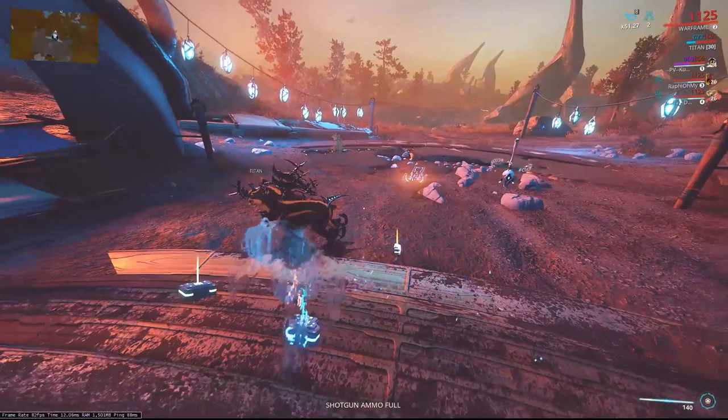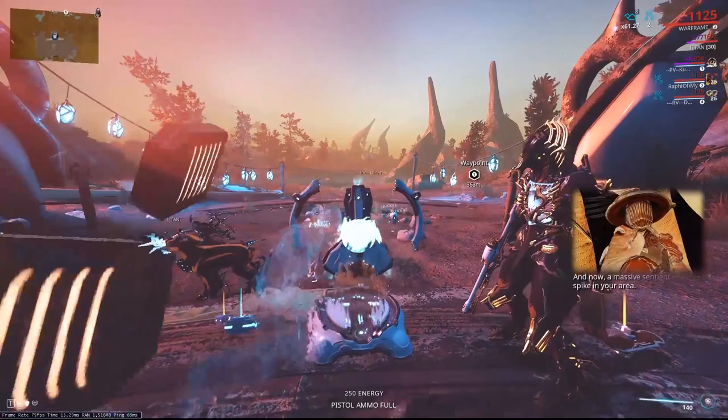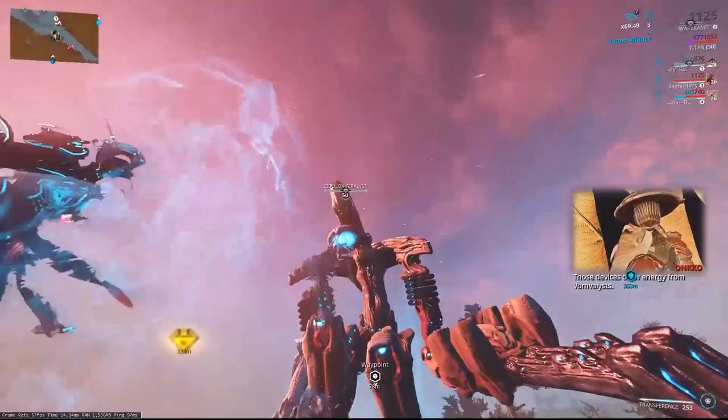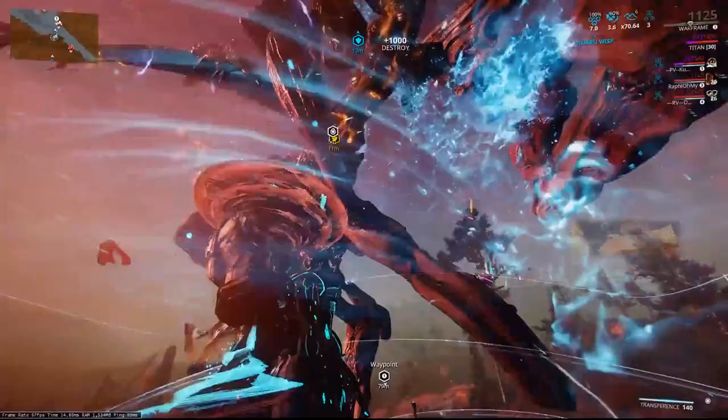We're going to dash off, get ourselves a lure, and then head straight to the Teralyst. He's got the Vomvalysts. We're going to go grab this lure at the top of the lake since it's quite close by. Dismount, proc our Virtuous Shadow by head-dashing, grab ourselves a wisp, take the shield down, and then let the Chroma take out the limb.